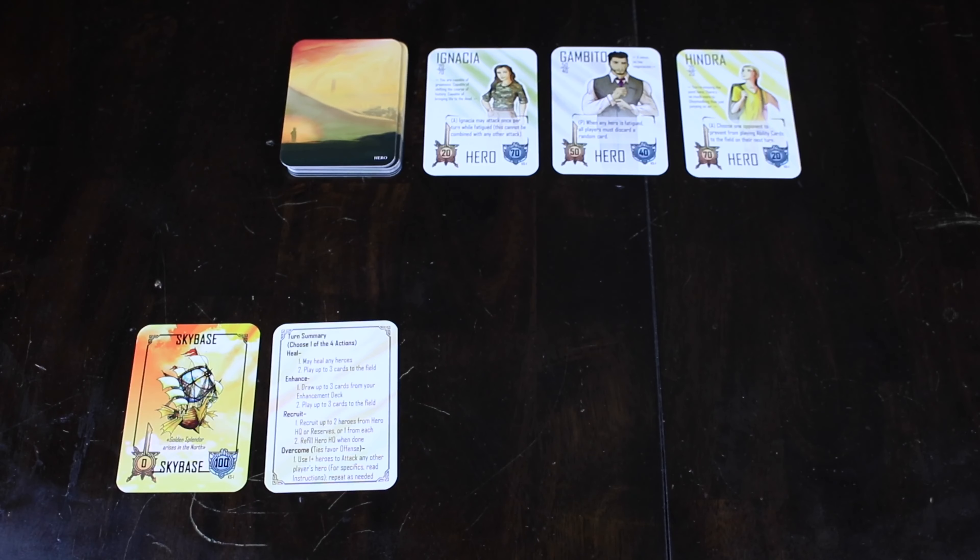Hi everybody. Hello, I'm Ryan. I'm Bethany. And we are Ryan and Bethany, Board Game Reviews. Today we'll be talking about Imperium Hero, the card game. This is designed by G. Wesley Cohn and it is published by Anthem Creations.